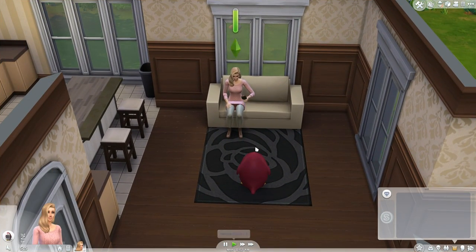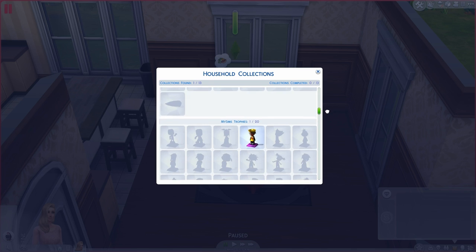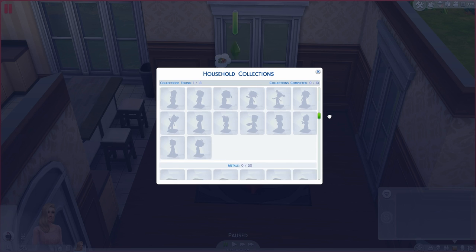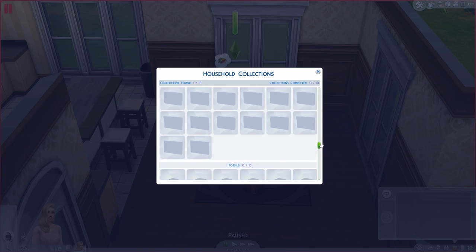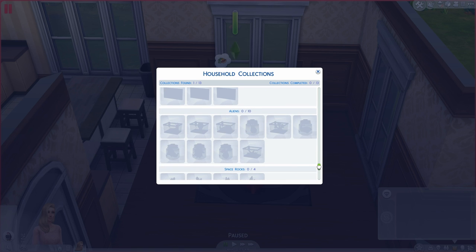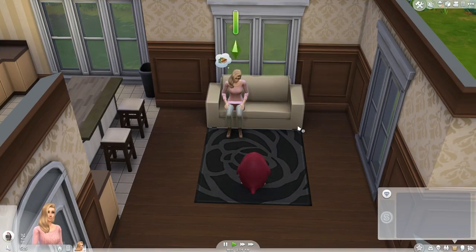One thing I wanted to show you guys is that we do have household collections. You can collect 25 frogs, 31 different gardening collections, 20 mice and trophies — we've already gotten one. You can collect 20 metals, 20 crystals, 15 elements, postcards, fossils, microscope prints, space prints, aliens — that is awesome — space rocks, and fish. We're gonna be huge collectors.